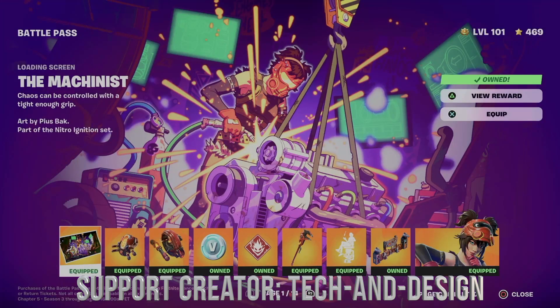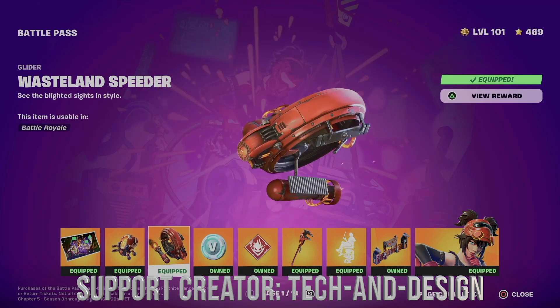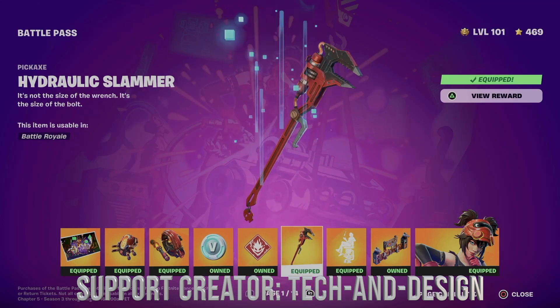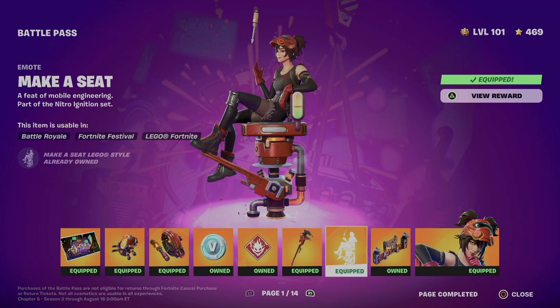Let's equip. Right now what we just got was this awesome loading screen. Let's not forget about this awesome back bling, this glider, and we also got V-Bucks. Here's some V-Bucks. Let's not forget about this emoticon plus this pickaxe.